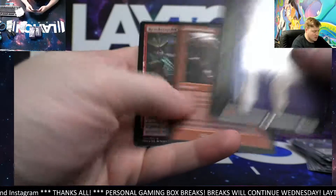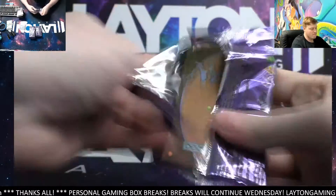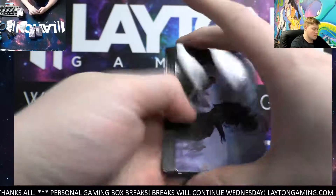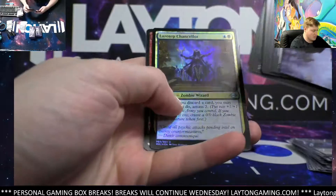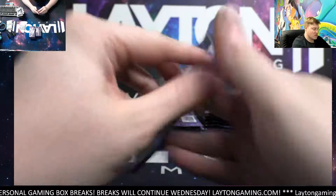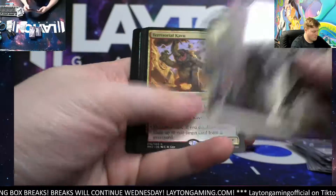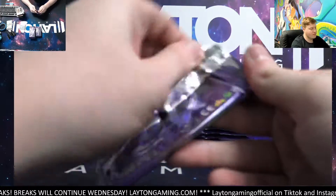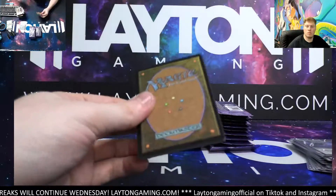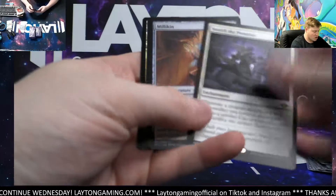Paragon there, Magus of the Bridge, Galvanic Relay, and a Revolutionist foil common — pack up. Damn — Nightmare Adept. Yarder Snipe. Territorial Kavu and a Kavu Minion. There you go — Search the Premises.